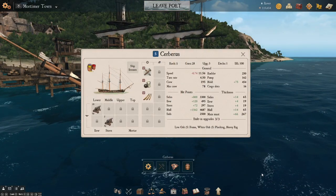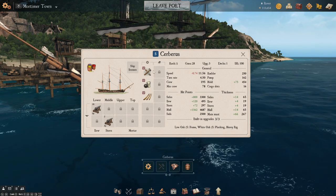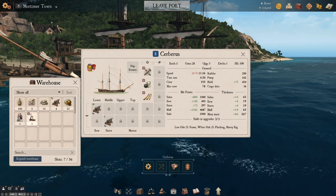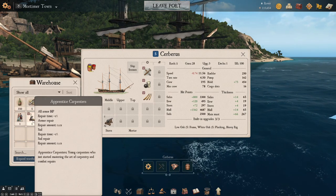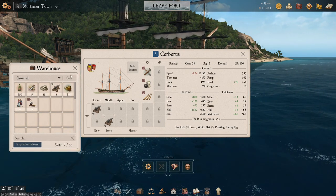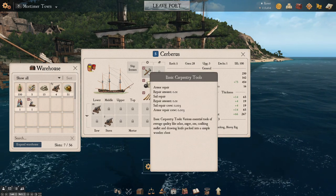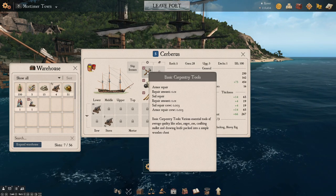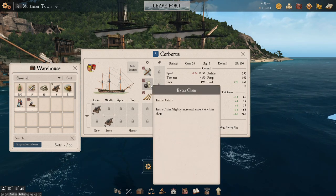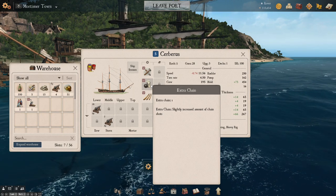Here is what I decided to go with after a little bit more thought and shopping around. We have first upgrade basic carpentry tools. I decided not to put on the apprentice carpenters — we should probably save these for a slightly better ship than the one we're currently using. So just the basic carpentry tools will increase our repair a little bit. So when we get damaged, we'll be just a little bit better at repairing. Extra chain — so we can throw more chain shot at AI ships and hopefully capture something better than what we're currently sailing.